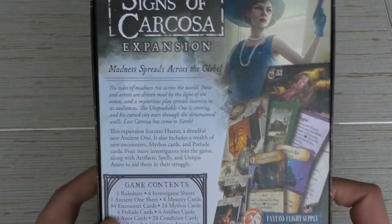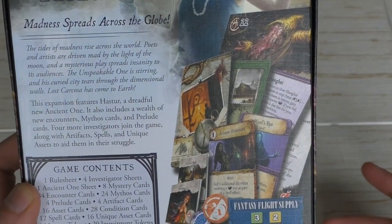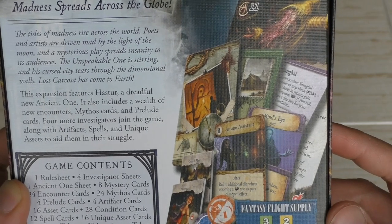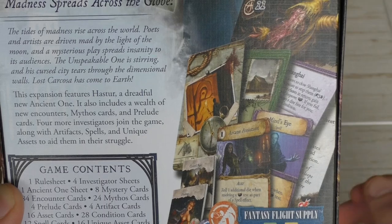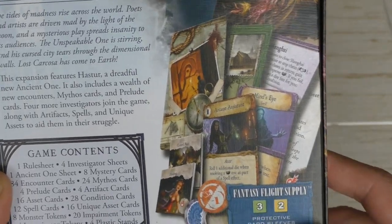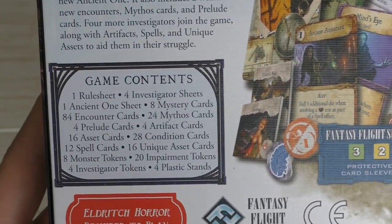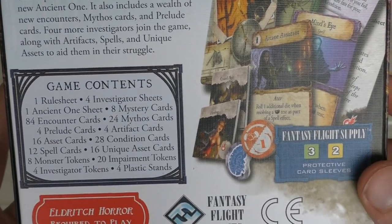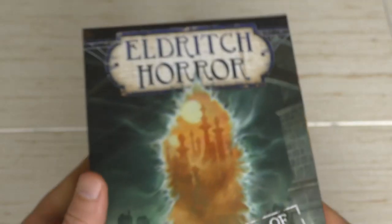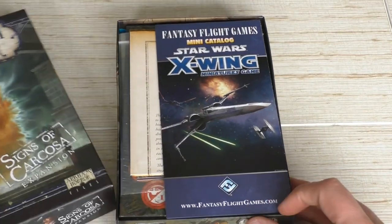As you can see on the box: madness spreads across the globe, the tides of madness rise, poets and artists are driven mad by the light of the moon, the mysterious blaze spreads insanity to its audiences, the unspeakable one is stirring, and lost Carcosa has come to Earth! The game features Hastur as the new ancient one, new encounters, new investigators, and all kinds of new stuff — let's open the box!